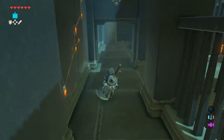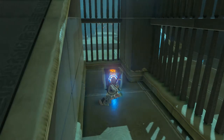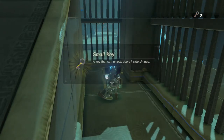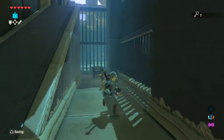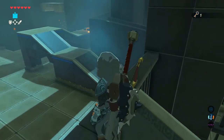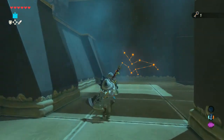When you enter this next door, make a sharp right and you'll find your next chest. Once you're done there, head up the ramp and then jump down. Now that you have the key in hand, head down the hallway and take a right. As you turn the corner, you'll see the door that requires the key.